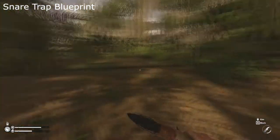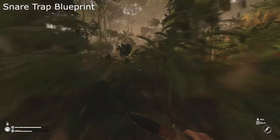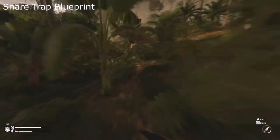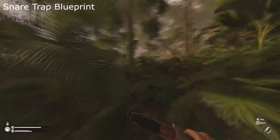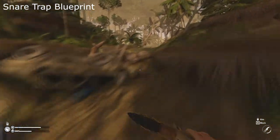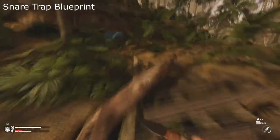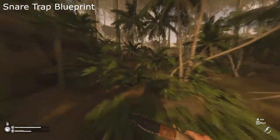Starting back at our new reference point at the top of the hill, we will continue to follow the road north past the turned over jeep to near the entrance to the cave where you find the elevator. This blueprint is also hard to miss since we have to go here to continue the story. We will find the snare trap blueprint at 40 West, 19 South.